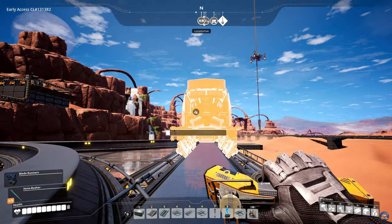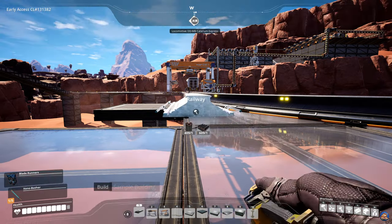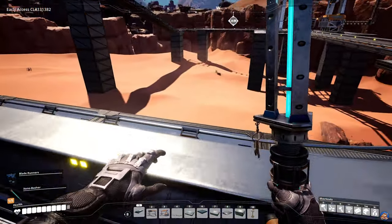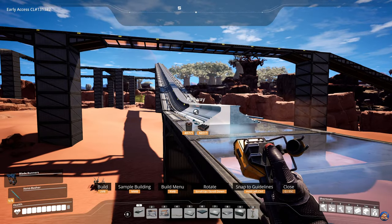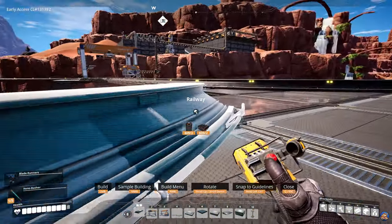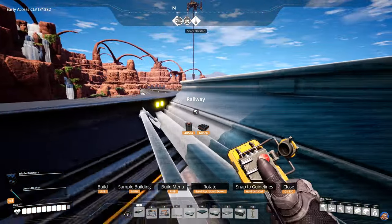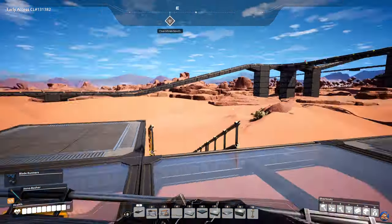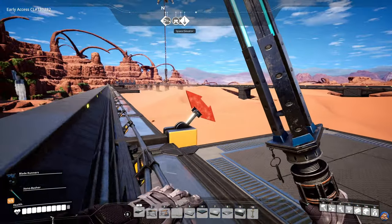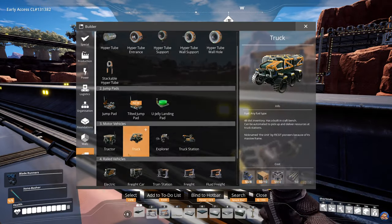So what we'll be doing is removing the train, removing this line, and then this line. There's a build order to the rails that is actually quite important. Let's connect these up and see if we get the switch. We did not get the switch, which probably means this segment is the problem. Now we need to build the straight line going from here to here, and that should create a switch on both sides. Now we have a switch on both sides.